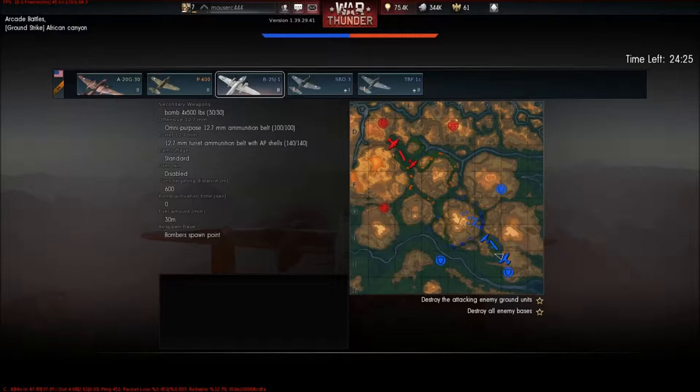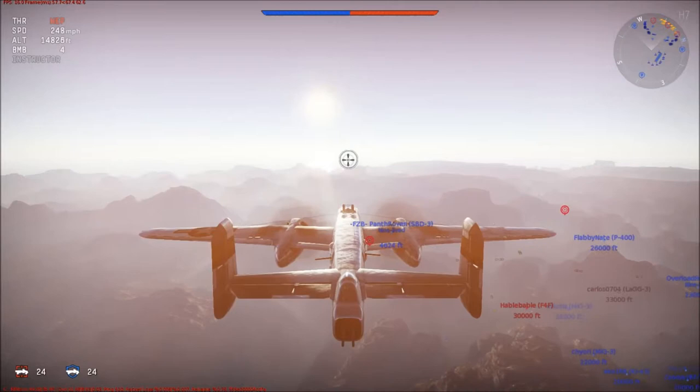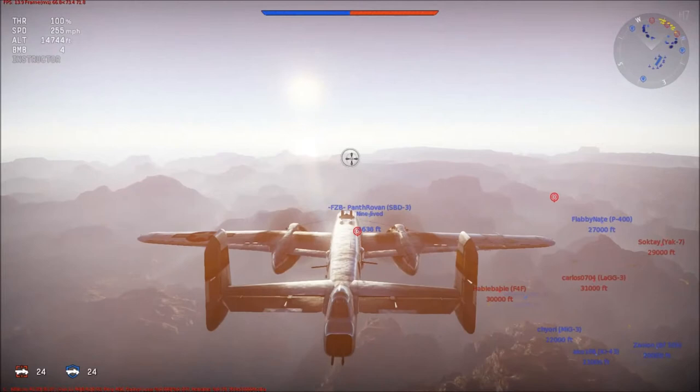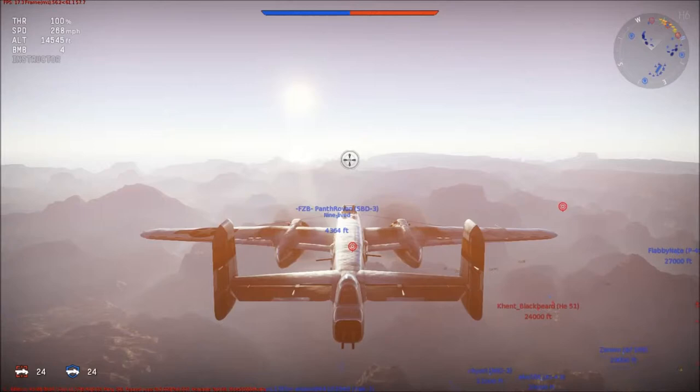This is a ground target bombing type mission. You have to bomb out three bases, and once you get all three bases, then you can bomb out the airstrip. You'll notice there's a whole bunch of red targets around that center mountain island — all those are AA, tanks, trucks, and all kinds of things, so those have to be bombed out too. Our goal is to try to get the red bar at the top to go down before our blue bar goes down.